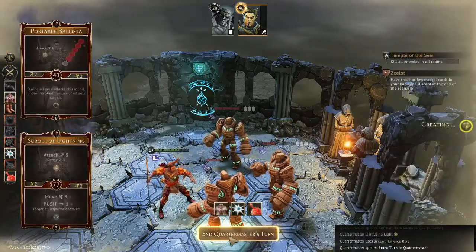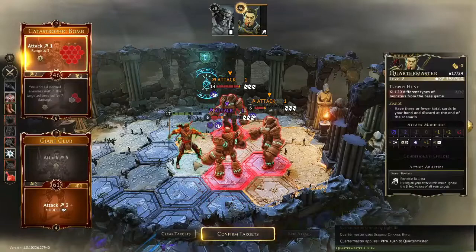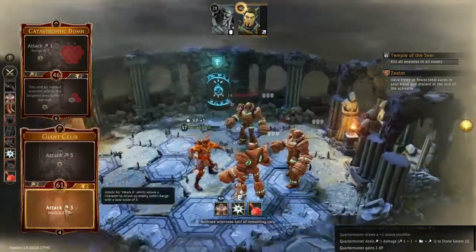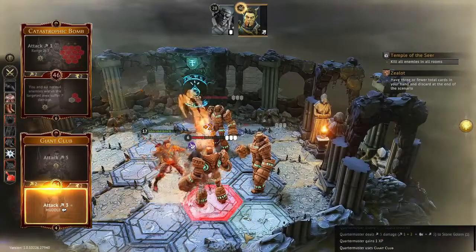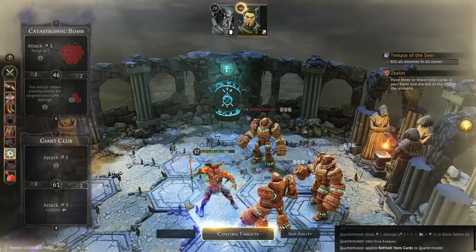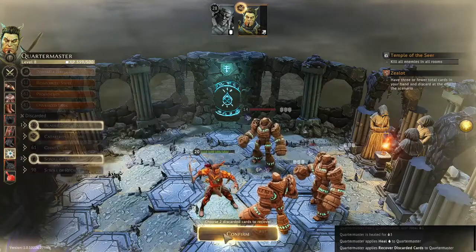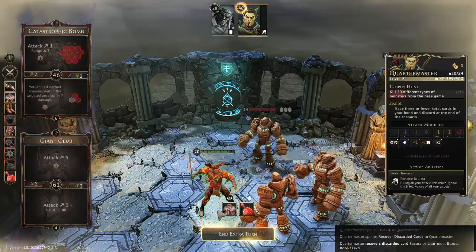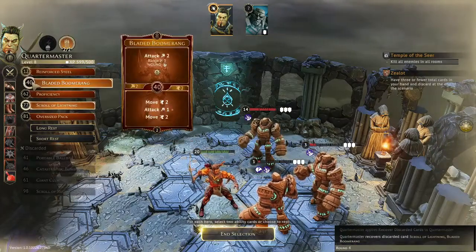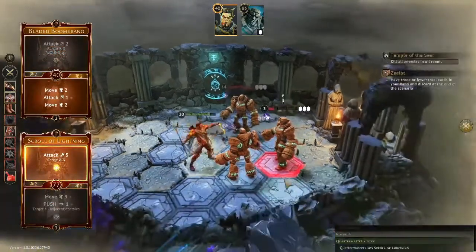They also pulled me in and immobilized me so there was no way to get rid of the disadvantage. I used my Eagle Eye Goggles so it was just neutral, but I would have much preferred attacking at advantage. So I'm going for a Catastrophic Bomb here — I still have my Portable Ballista buff active, so it's an attack for one. I managed to deal three damage to one of them, and I was able to hit with the Giant Club, so now two of these stone golems are very low.